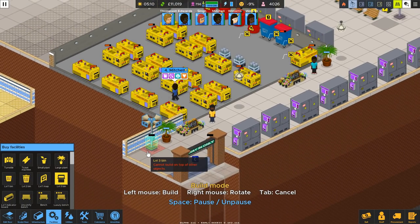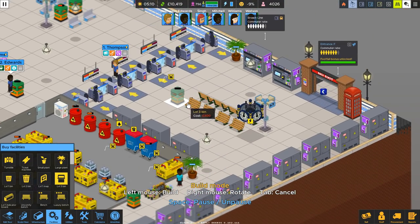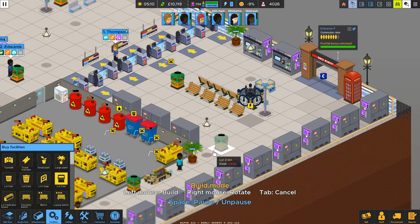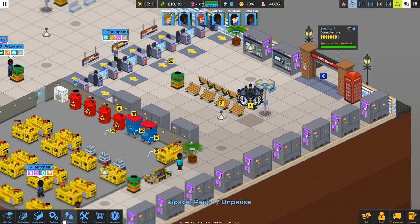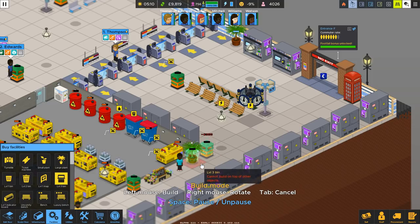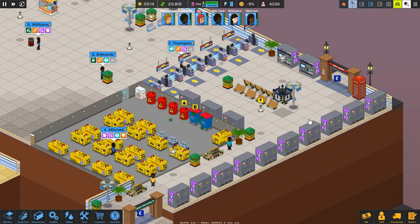We need bins — level three bins. Do one there, one there, do one just there. Do you reckon that's enough? I feel like I need one just there, and I'll move that over. If I move this light to here, a large bin goes there — so that's kind of cool in this area to begin with.